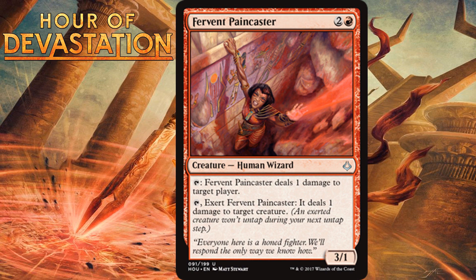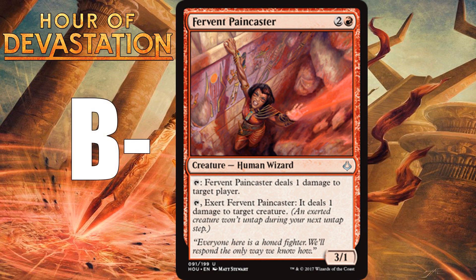Fervent Paincaster, for two generic and one red, is a 3/1 human wizard at uncommon with two activated abilities. It can tap to deal 1 damage to target player, or tap and exert to deal 1 damage to target creature. Three mana for a 3/1 isn't the worst — it can trade in combat with creatures with up to 3 toughness. It can ping your opponent every turn, and if you exert it, it goes full Prodigal Sorcerer and hits creatures too. This is an excellent uncommon and I'm giving it a B-minus.